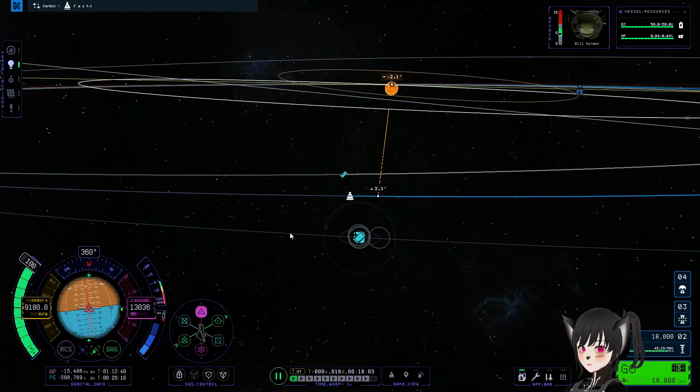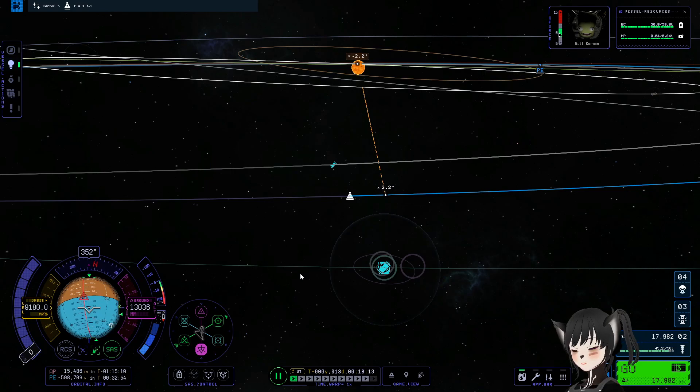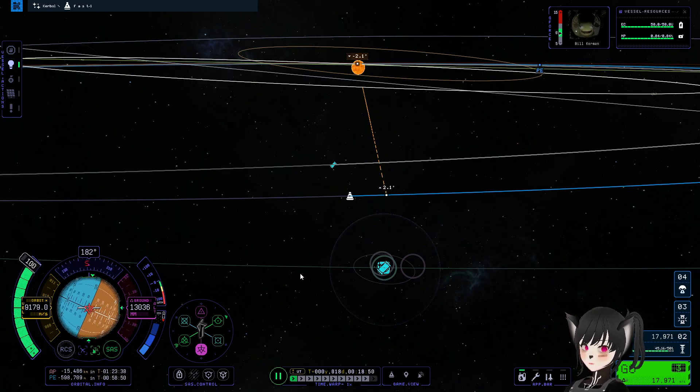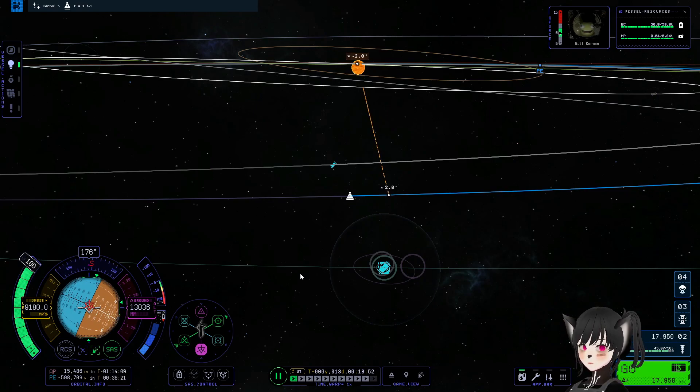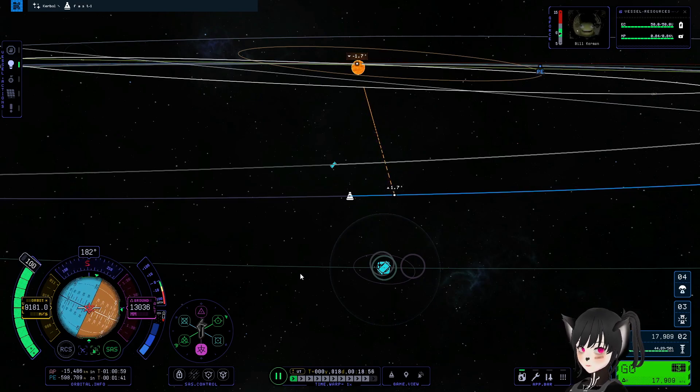To match the inclination, you either thrust on normal or anti-normal. In this case it's going to be anti-normal. If I start thrusting now, you can see that the number is decreasing. You want to get this to zero.